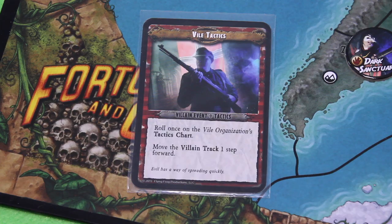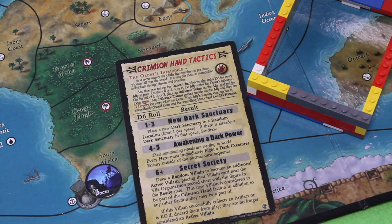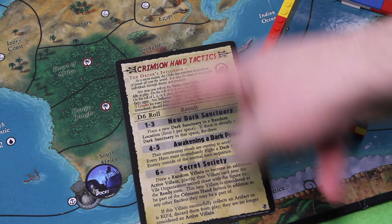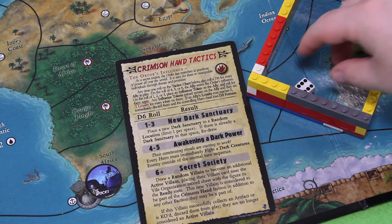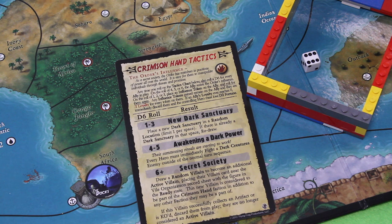Roll on the Vile Organization's Tactics chart — move the villain one step forward, 'evil has a way of spreading quickly.' Right now they don't have any bonuses. They get special abilities when they collect certain artifact types. I roll — 1, 2, 3 — not great. Let's see what it is. It's a 6 plus. Are you kidding me? Draw a random villain to become an additional active villain, placing their card near the vile organization's record sheet with a figure in the ready state. This new villain is considered part of the Crimson Hand faction.